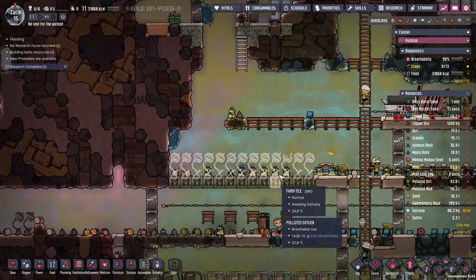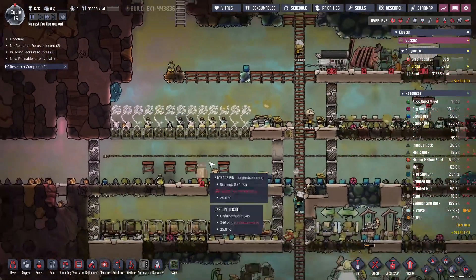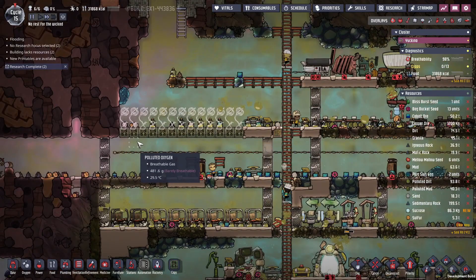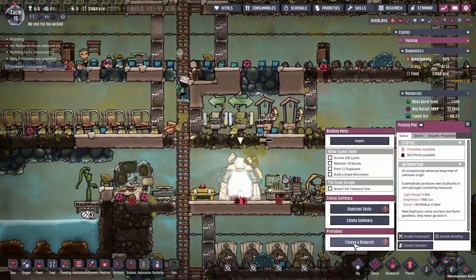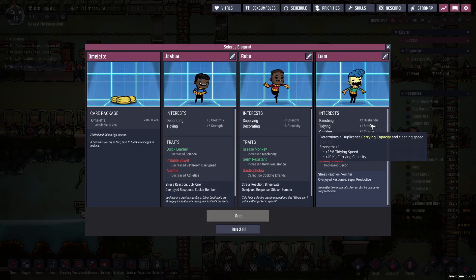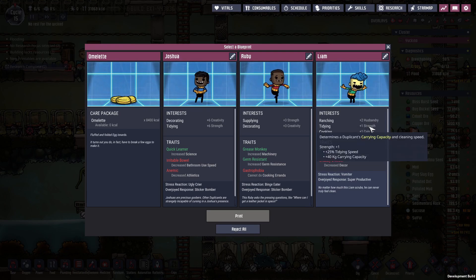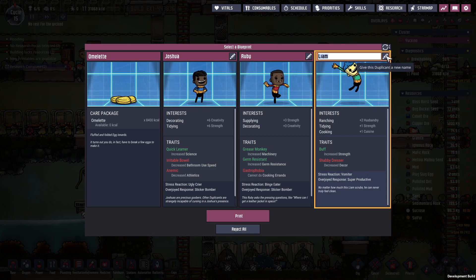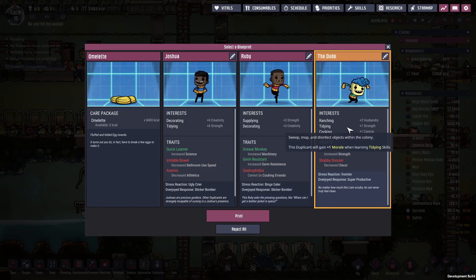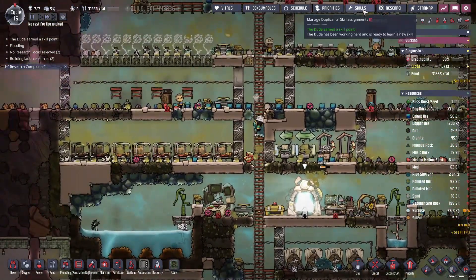We managed to get the farm tiles installed, unfortunately we let loose all the plug slugs — should have tiled it up before putting those on top. We'll wrangle them up once we get a rancher. Ask and you shall receive — we've got someone with plus two animal husbandry. We can temporarily put them in that role and backskill them later since they've got cooking and tidying skills too. If they're going to be a temporary rancher, we'll just call them 'The Dude.'